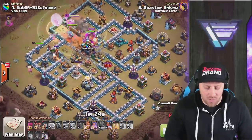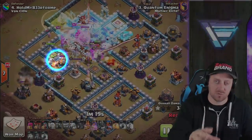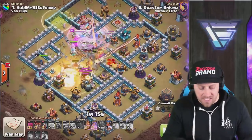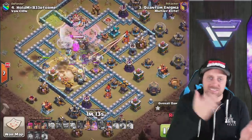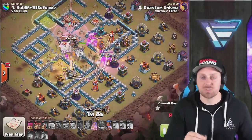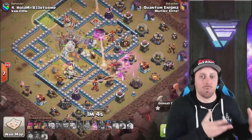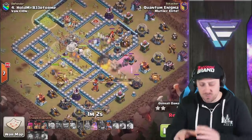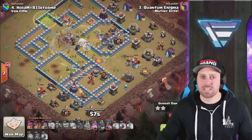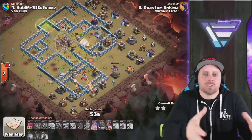Town Hall's down — worked out really well. Grand Warden's ability was used and that just keeps everything invincible, allowing them to pass through more efficiently. I like to use the Grand Warden's ability nice and early on the attack — right as the Eagle's going to be raining down, right as they're in the Inferno Towers, just to try and keep as many troops alive as possible. The sooner you use it, the more troops you're affecting. If you wait too long, you're helping fewer troops. It seems to work out best to get it used when all the troops are together.